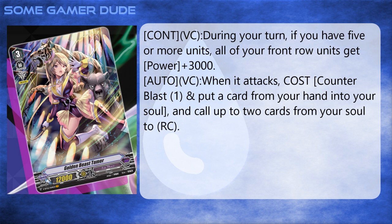Auto vanguard circle: when it attacks, cannon blast one — put a card from your hand into your soul and call up to two cards from your soul to rear-guard. On face value, that's a plus one. That's good value, because you put a card from your hand into your soul — that's a minus one — and you pull two out, so net zero. The one you put in gives a plus one on top, and it helps you fill those excel circles.